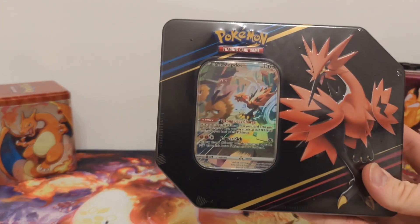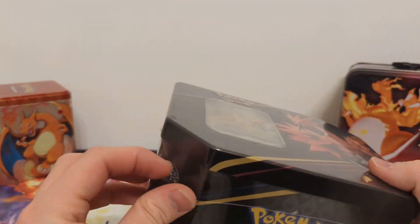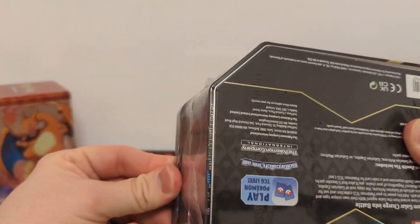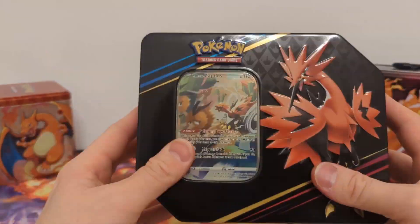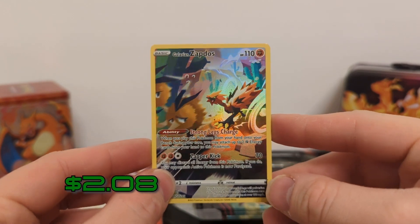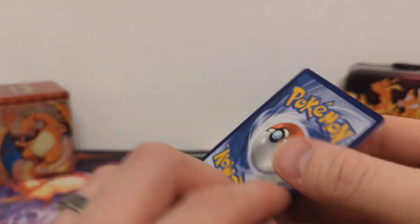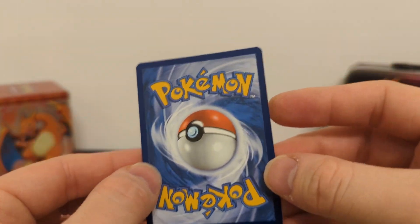We're going to start with the Galarian Zapdos. Of the three cards, it is my least favorite. So we have the promo card itself — actually decent centering, not a bad cut.